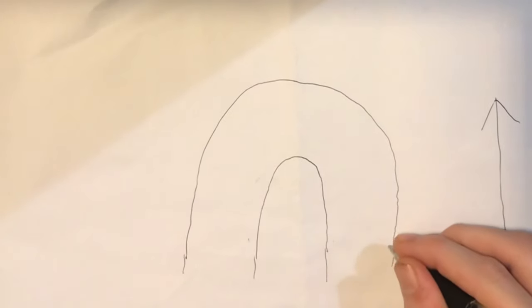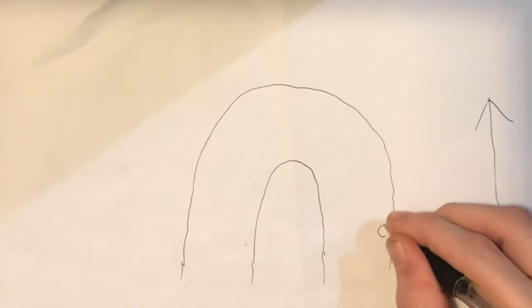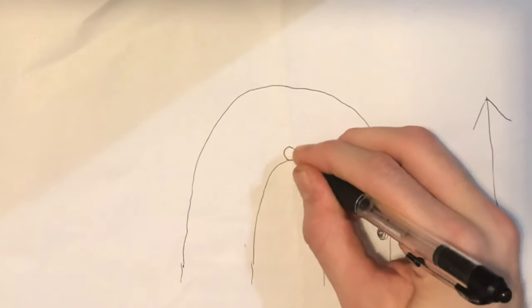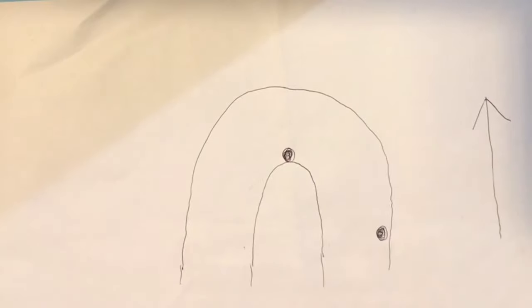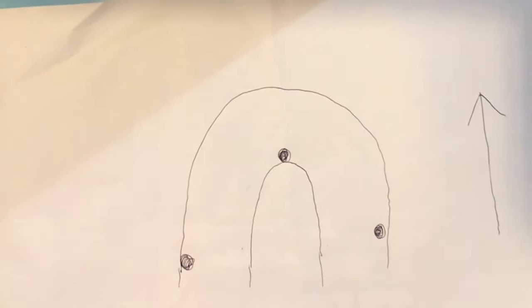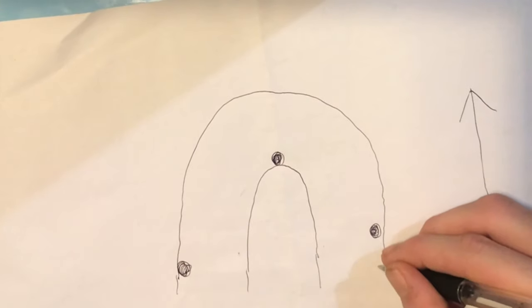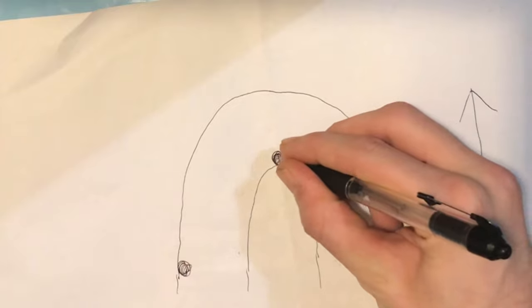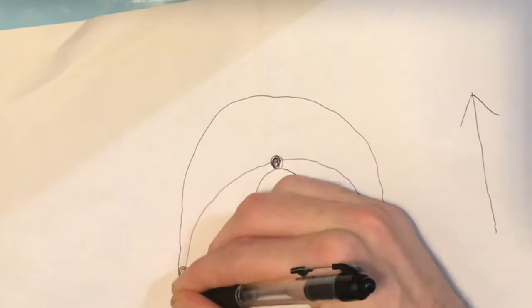You have three parts to a corner: you have the entry, which I'm going to start circling in here; then you have the apex, which is called the middle of the corner — some corners can have two of these; and you have the exit point. When you're entering a corner, what you're trying to do is find the fastest way possible from the entry point to the apex to the exit.